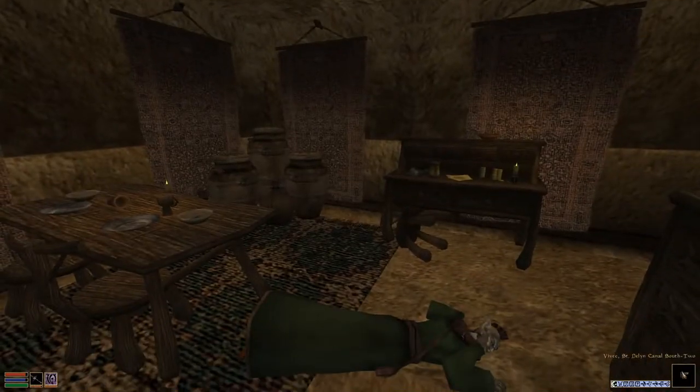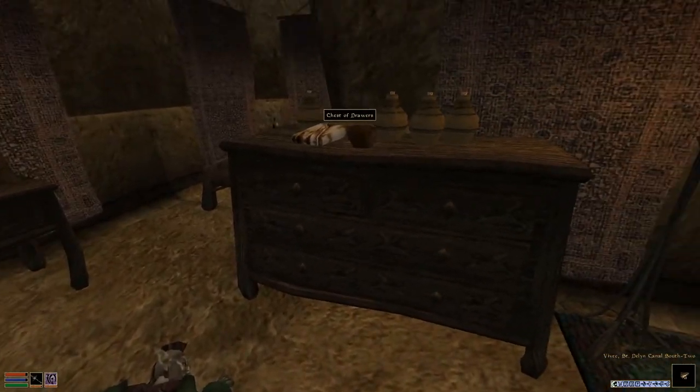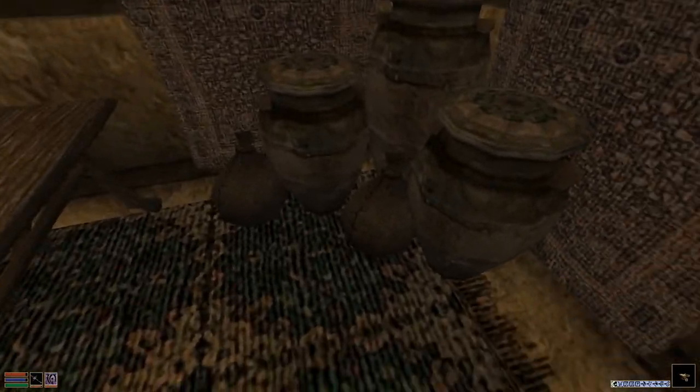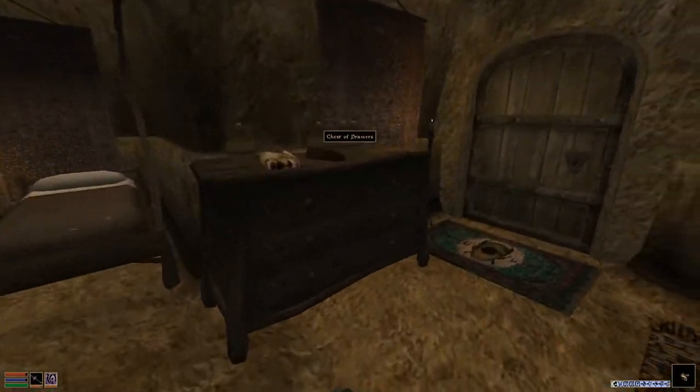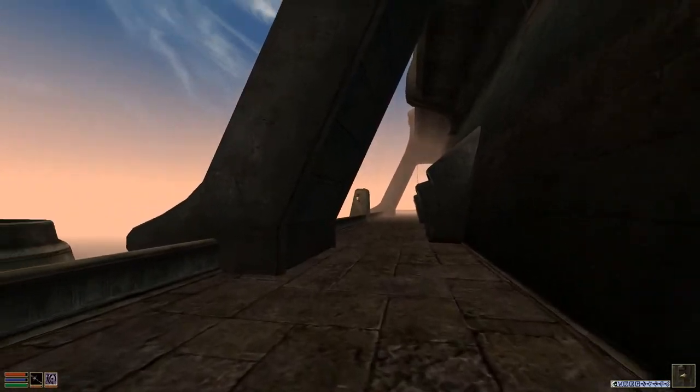There's a dead guy on the ground — ignore him. This place is just here waiting for you to move in: a couple of dressers, a comfy bed, and right in the middle of all the action. Not bad. Of course, there's plenty of places to call your own in Vvardenfell. What's your favorite non-great house place to inhabit?